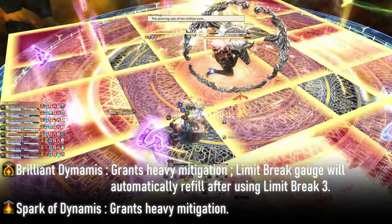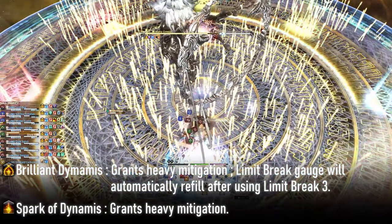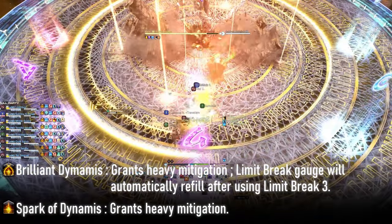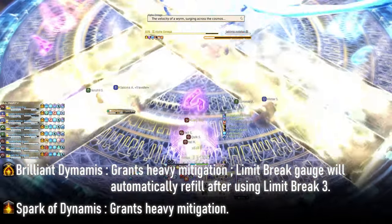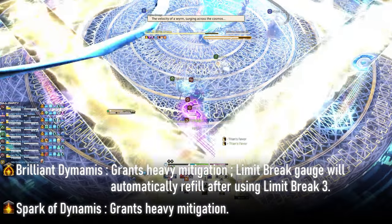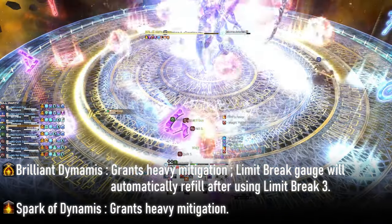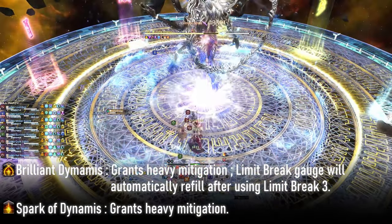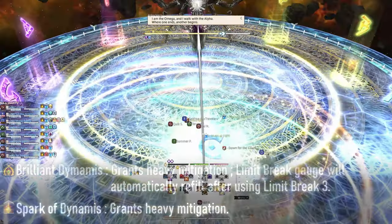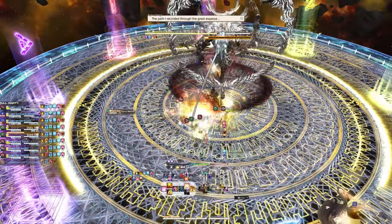Number two, when a player uses a Limit Break, the Limit Break gauge will refill automatically. When a player uses a Limit Break, Brilliant Dynamis will change to Spark of Dynamis. Under this buff, players still gain the damage mitigation, but if they Limit Break again, the Limit Break will not automatically regenerate. When a player dies, they lose this buff, meaning they will die to every instance of damage, and the Limit Break gauge will not recover after they use their LB. Due to this buff, recovering from a player's death in this phase is almost impossible.